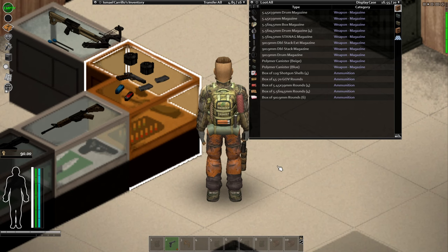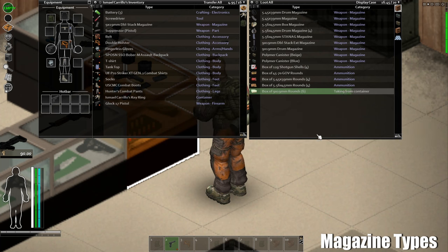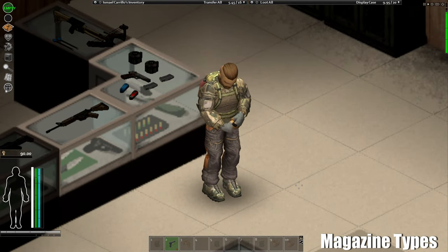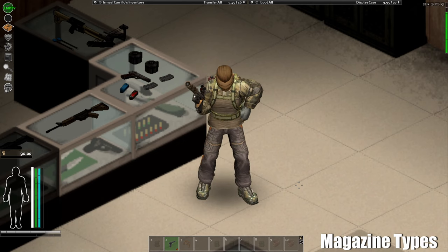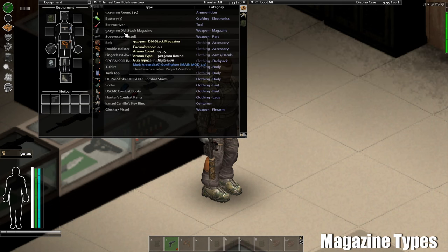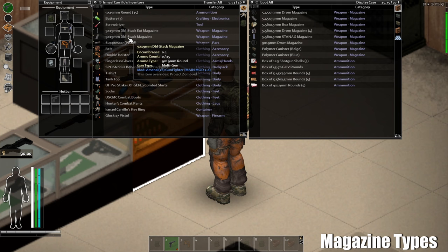Another thing you need to know is that when you have Arsenal Fighter Gun Mods installed, you can have different types of magazines. I'm going to load the standard magazine with some bullets. As you can see, that's a very standard magazine — it's 15 rounds. But there are also extended magazines, for example the DBL Stack Extended which takes 30 bullets — basically double what the standard holds.